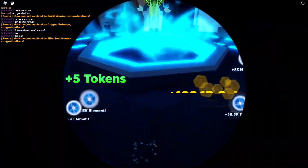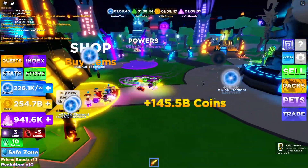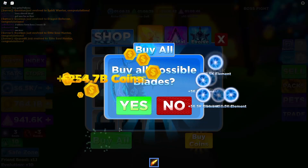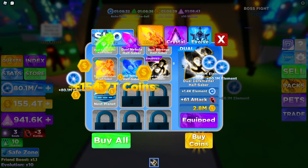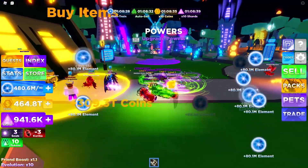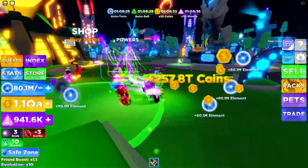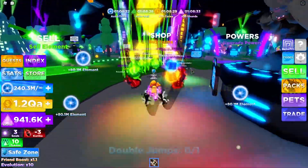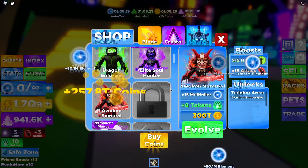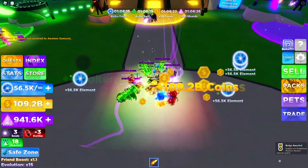First of all, let's buy the blades again because we're already so far up. Buy all. We are at the Shadow Dagger again — that's completely fine. Now I have to work myself up again. Let's go ahead and sell real quick because that'll greatly help us. Let's go back to the shop — we're at 1.4 QA, so that should be enough for this one. Boom, we got that as well.